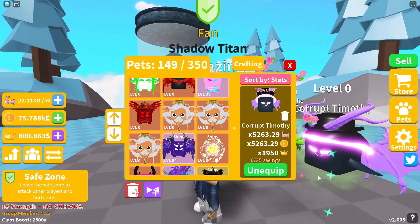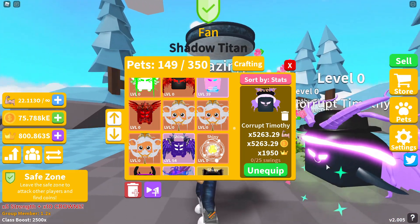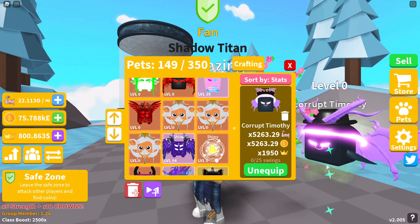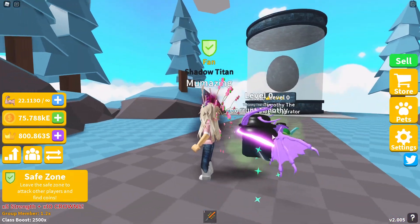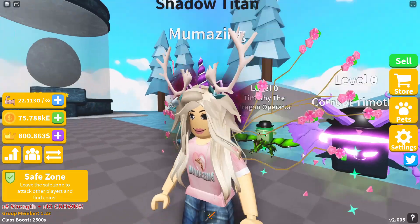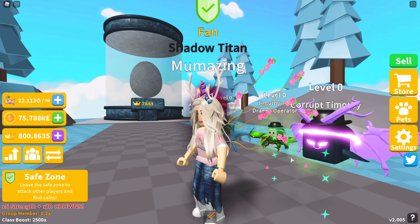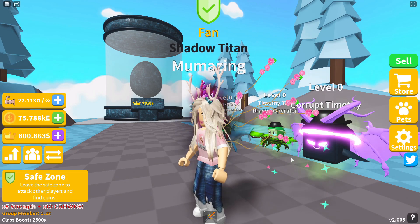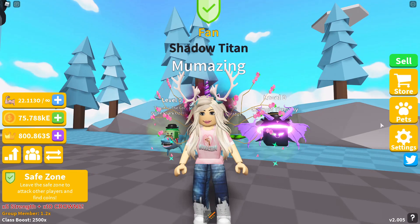Next we have Corrupt Timothy — a very pretty looking Timothy with colors I love and a great glow. Corrupt Timothy is 5,263 in strength, same in coins, and 1,950 in crowns. This is probably one of my favorite sets so far. Why have you gone evil all of a sudden, Timothy? Corrupt Timothy can be found on Island number 58 and is the best five-star pet from that island.